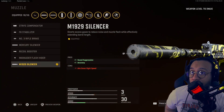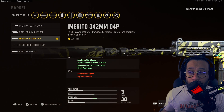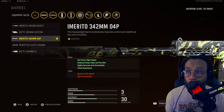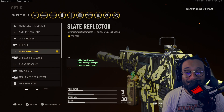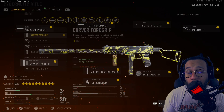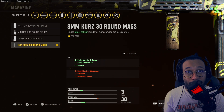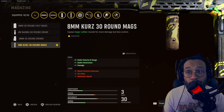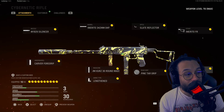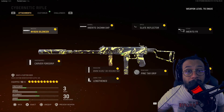Starting things off on the muzzle, we're rocking the M1929 Silencer. On the barrel, in my personal opinion, the best barrel is the Amerito 342 millimeter O4P. For the optic, I'm rocking the Slate Reflector. For the stock, I was rocking the Amerito FR Stock. For the underbarrel, the Carver Foregrip. The magazine — in my personal opinion the best magazine — the 8mm Kurz 30 Round Mag. For the ammo type, I was rocking Lengthened. For the rear grip, Pine Tar Grip. The proficiency, Gung-Ho. And for the kit, Quick.